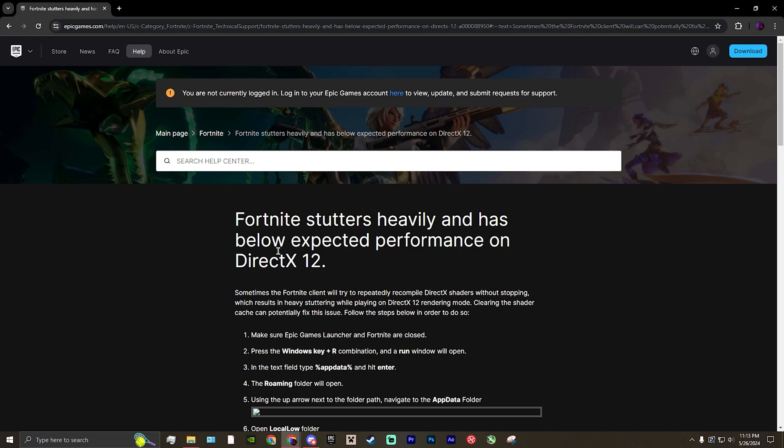Hello everyone, today I'm going to show you how to fix bad performance and stutters while running DX12 on Fortnite. Last time I played on DX12 I was having horrible stutters and averaging like 30 fps.